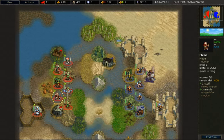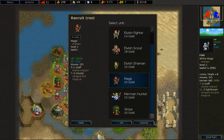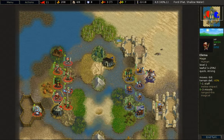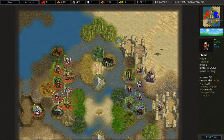The next unit at 20 gold is the Human Mage. The Human Mage has a very strong magical ranged attack and is the only unit for the Rebels that has a magical attack at level 1. However, 20 gold is very expensive for this unit. It also has very low hit points — only 24 by default, compared to the Elvish Archer's 33 hit points. So 20 gold compared to 14 gold makes this a very expensive unit.